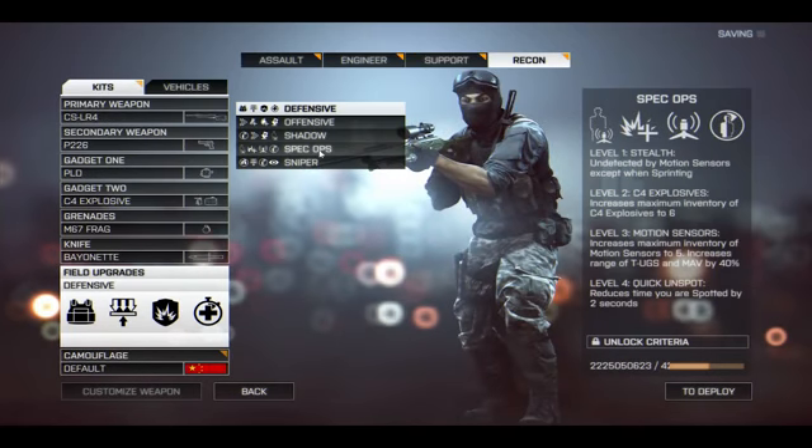Now we've got the recon class field upgrades, starting with Spec Ops, which I anticipate being one of the most popular classes in the game. Level one is stealth — undetected by motion sensors except when sprinting. Level two is C4 explosives, increases the maximum inventory of C4 to six. Level three is motion sensors, increases the maximum inventory of motion sensors to five and increases the range of TUGS and MAV by 40% — an incredibly good upgrade. Level four is quick unspot, reduces the time you're spotted by two seconds. Give this class a really good carbine and all of a sudden you are an incredibly effective anti-infantry and anti-armor class. This class is gonna kick ass — I can't wait to play it.